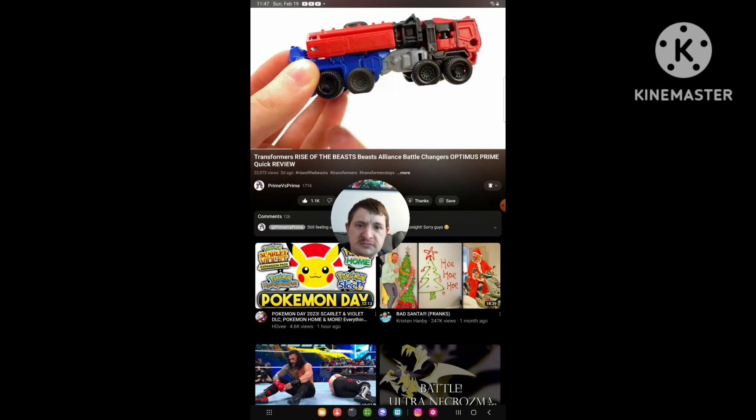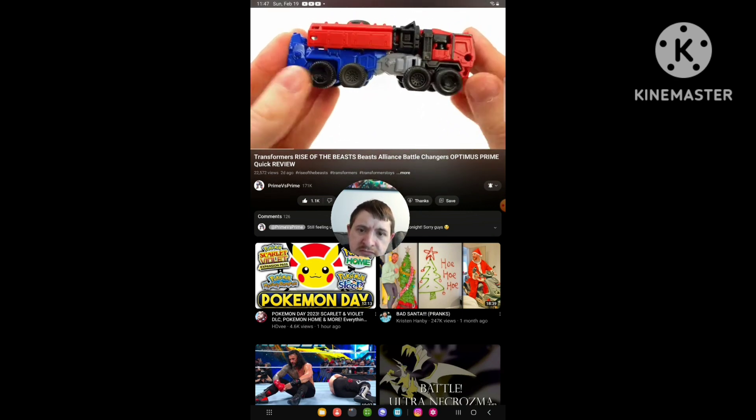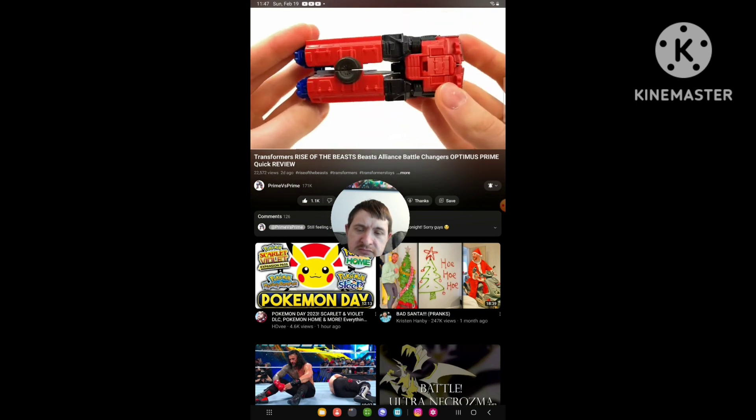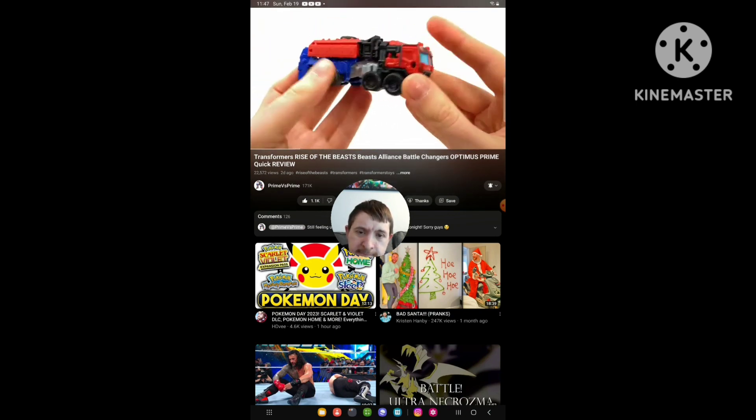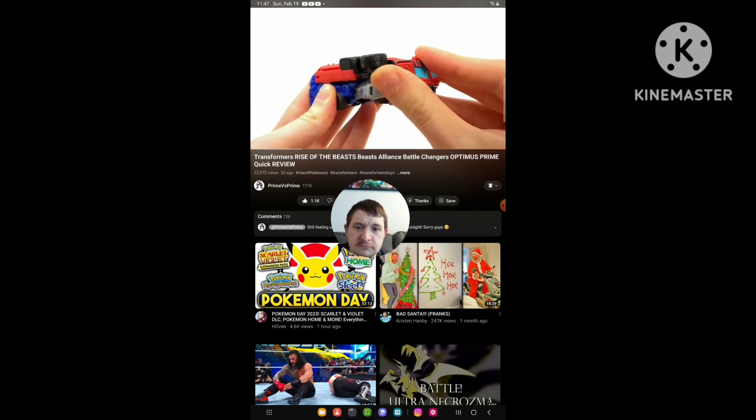The wheels actually aren't fake - they've been sliced in half, so it's nearly just the top and bottom ones which roll. This is what the truck looks like from a top perspective, the back and the underside. In terms of transformation, very simple.